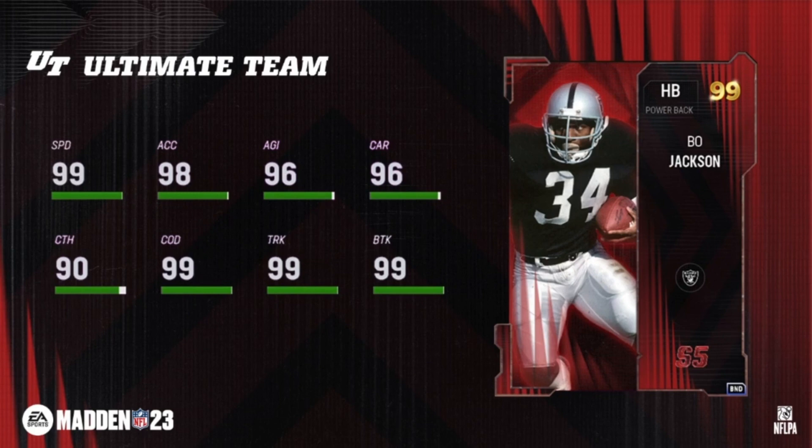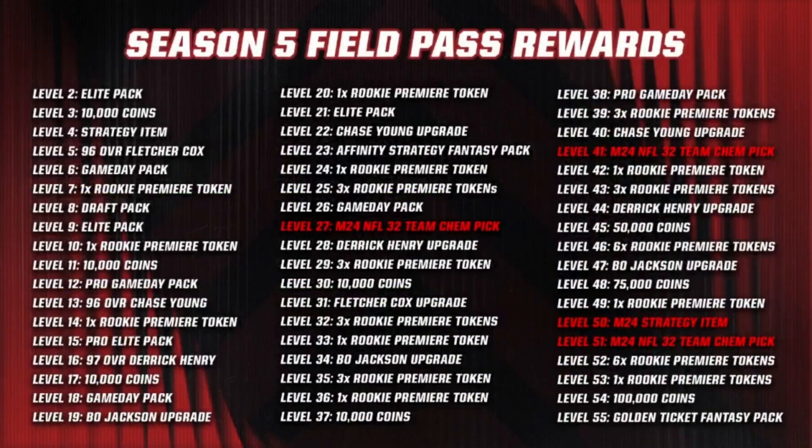Season five field pass rewards — let's go through those. Level 7 is going to be getting Rookie Premiere tokens, which are available to be added in sets in the Rookie Premiere program when it launches. Rookie Premiere sets that are completed in Madden 23 will carry over — players will be rewarded to users in Madden NFL 24.